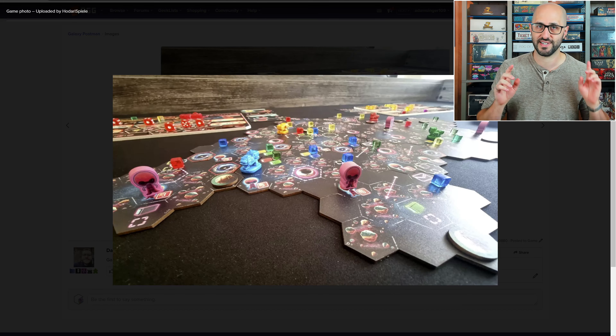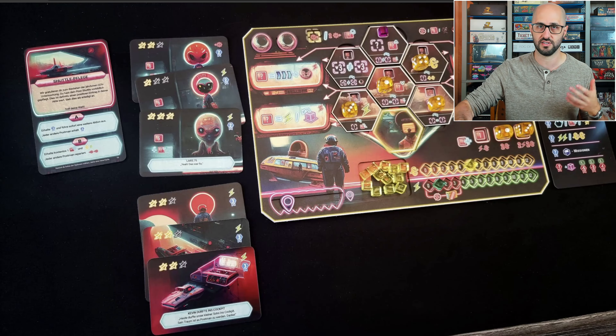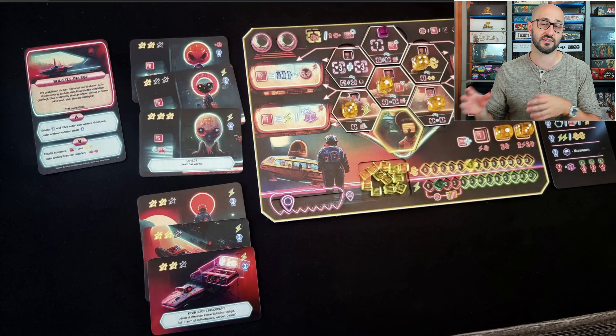Some of the other actions you could perform could be to heal your ship's damage, earn different resources, or spend those resources to gain additional tiles or even additional dice.